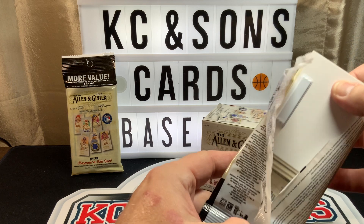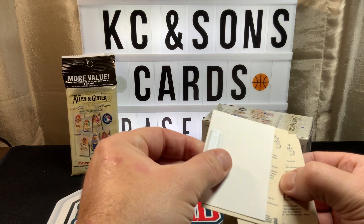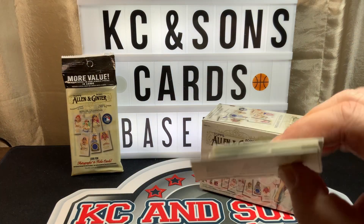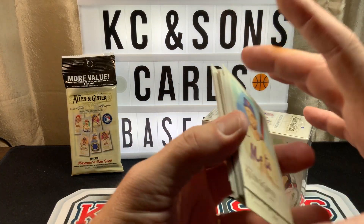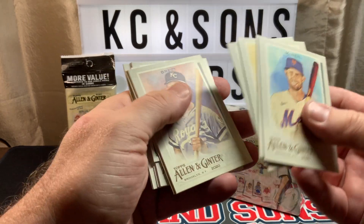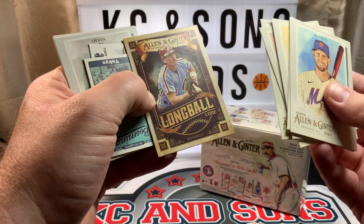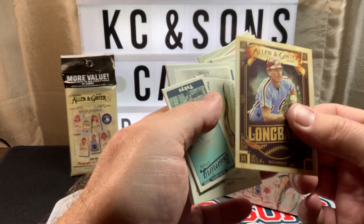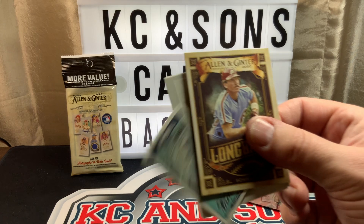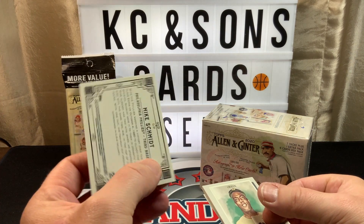I wonder if this is a good omen — it's got a security tag in it. We didn't have that in the first one. Are they protecting an auto? My Trout! And then we have Long Ball Lore on another subset. This is what the back looks like.